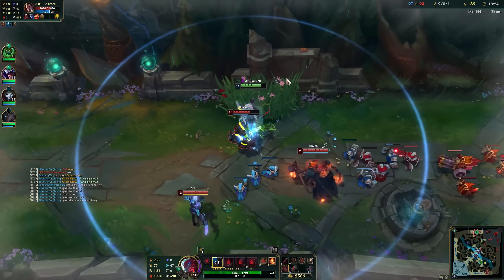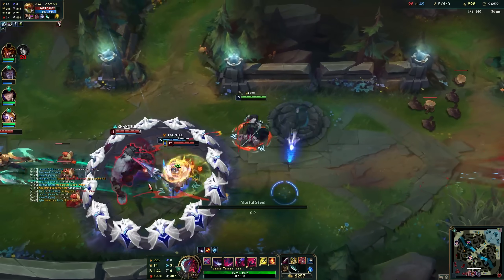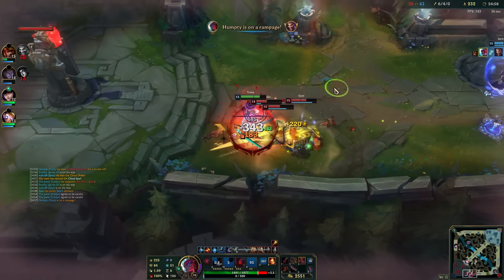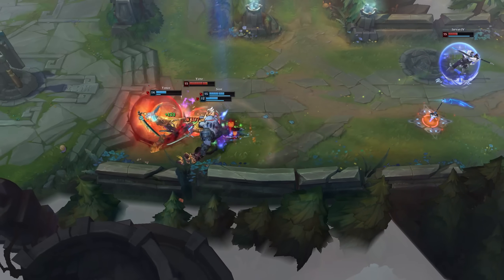I was really struggling to find a place to use it, as I was able to get only one or sometimes two good tries in a single game. But this is what happened just after two games. Both Yasuo and Draven got hit by Q and ult, and this is exactly what I was looking for.